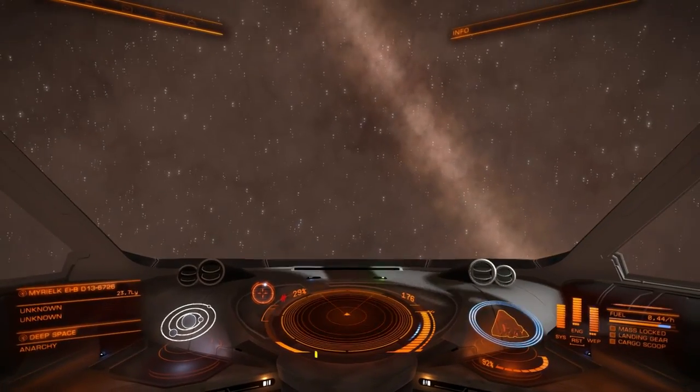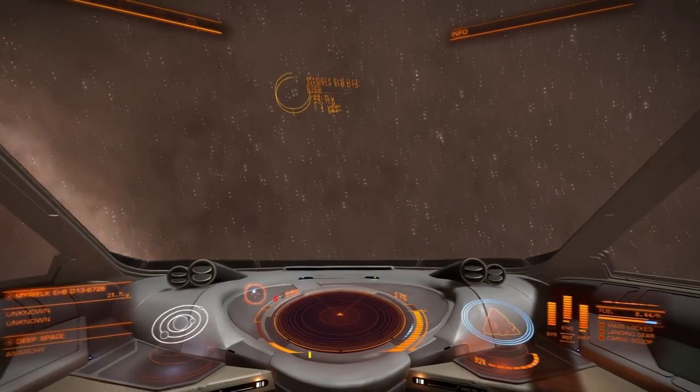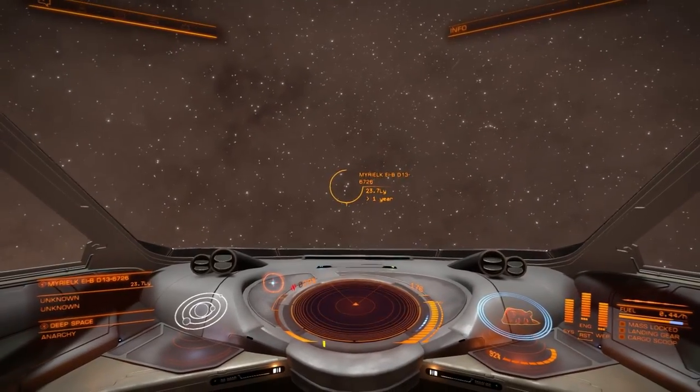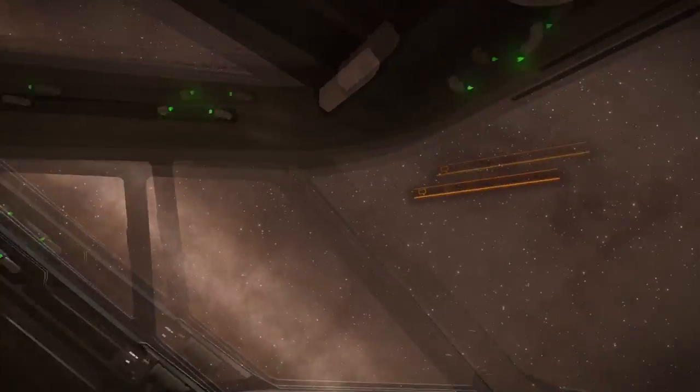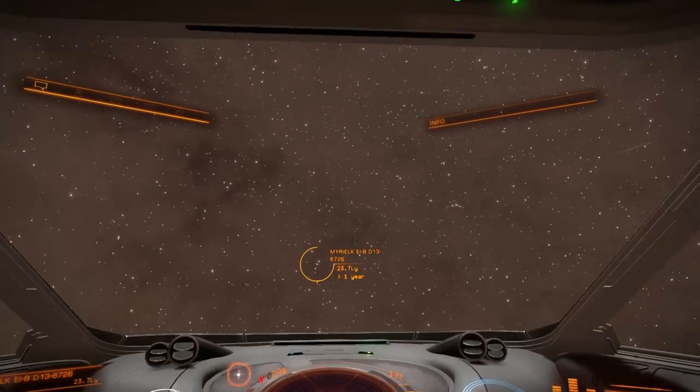Let me catch up with everybody and tell you what's been happening. One thing you'll notice is the star field isn't as dense as you'd think it is, and that's probably because of the dust that you see - it's blocking a lot of the light.